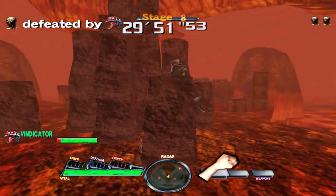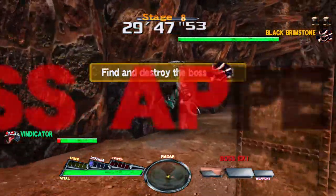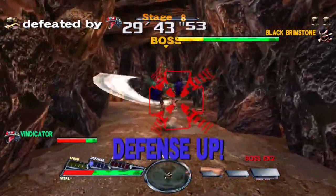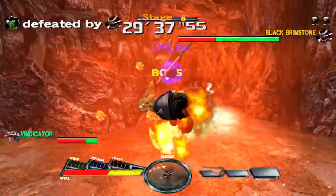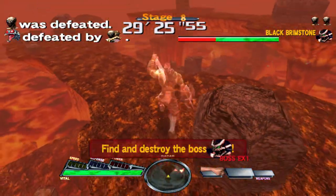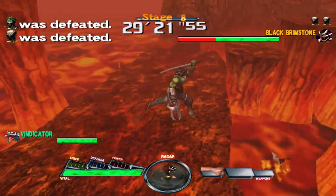Next one is Black Brimstone. Let's see if I can find him — there you are. I tried to get that rocket and it just didn't work, getting shot in the back. Trying to dodge his triple fireballs — I hit him in the face and it didn't even stop his animation. He must have super armor or something.